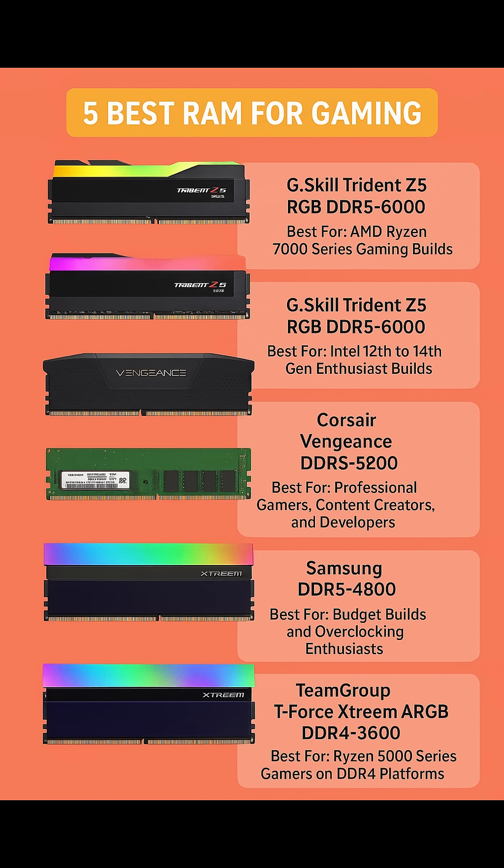Number 4: Samsung DDR5-4800 — Best for budget builds and overclocking enthusiasts. Utilizing Samsung B-die ICs, this memory has exceptional overclocking potential and is known for hitting significantly higher frequencies and tighter timings when tuned manually.